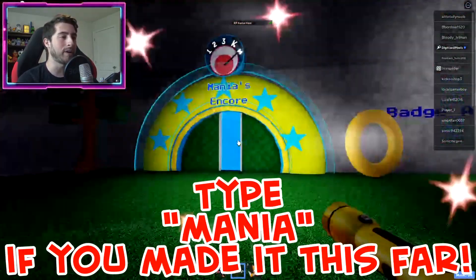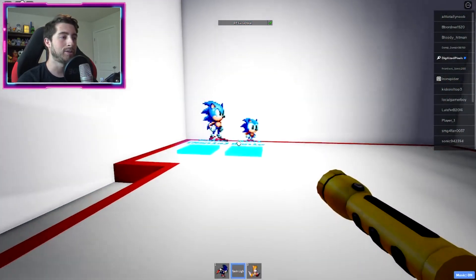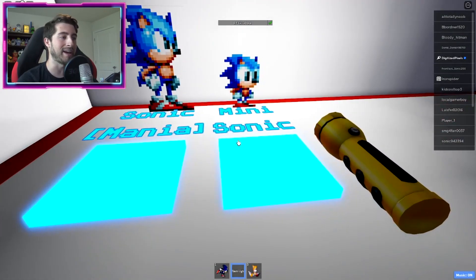Once you've gotten the badge, right over here Mania's Encore is in the front and you get two badge morphs — big morphs. You get Sonic Mania and...